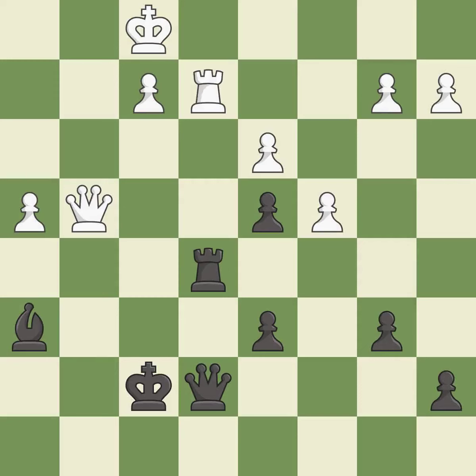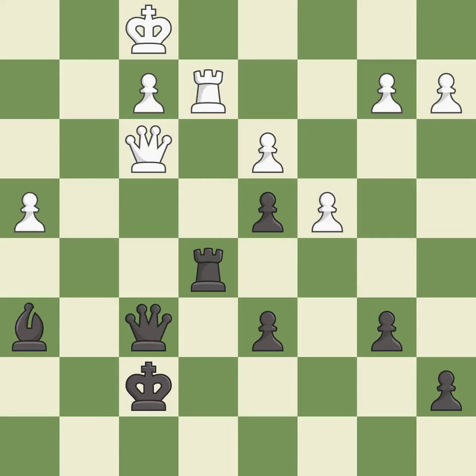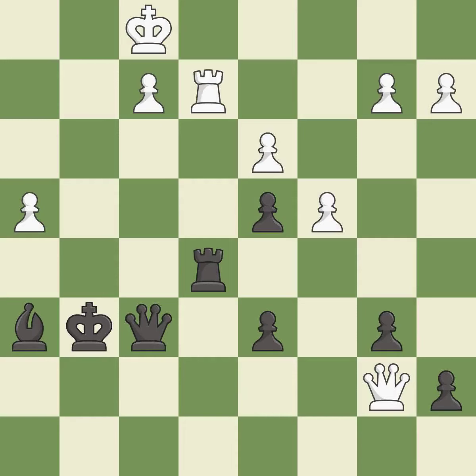This steps away from the checking queen. It is excellent. Right on target. It is best. This blocks the check from an opposing queen. It is best. This forks multiple pieces. It is best. This evades the check from the queen. It is best. This is the start of the endgame and white is losing.